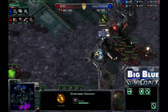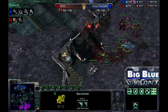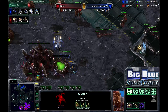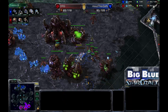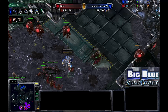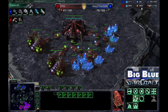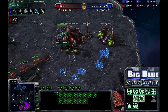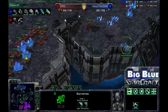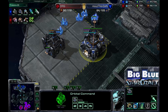Cloaked Banshees are coming in, an Overseer is morphing, and more drop play is happening — picking up wounded Marines and Hellions. The Overseer finally comes out, revealing the Banshee. More attacks come down on the Queens. The Banshee goes down because of the Queens and Overlords, but another Queen is taken down. That was a huge drop by Thorzin doing tons of damage, finally cleaned up by Mutalisks, Roaches, and Zerglings. A second Banshee is still attacking drones — amazing multitasking from Thorzin, until the Overseer finally chases it away.